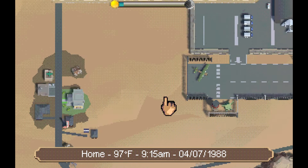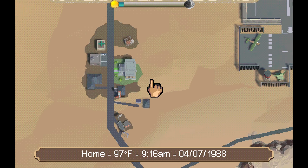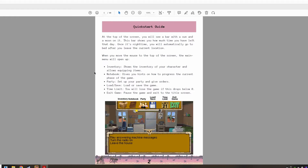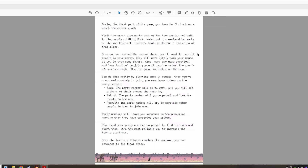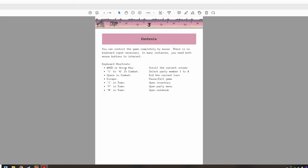I'm trying to see if there's a zoom in and zoom out — it doesn't seem like it. I should really go back to that manual. Inventory, notebook, party, load, time, exit. In the first part you have to find more about the meteor crash — visit the crash site northeast of town. Controls: WASD or arrow keys scroll the current screen. One to four in combat to select party members. Space to end the current turn.